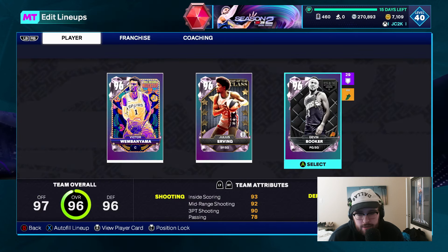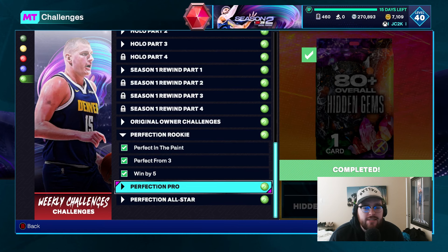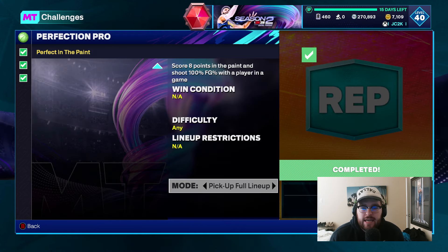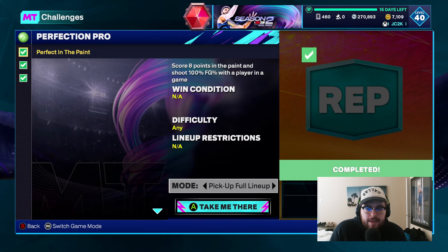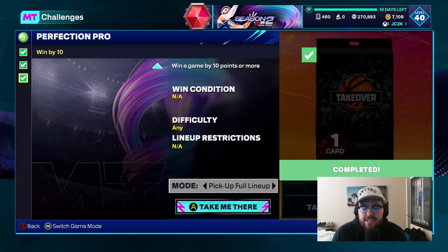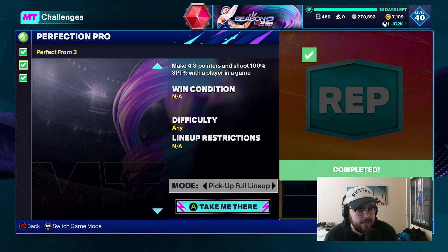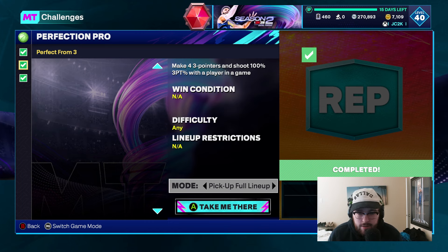For me, the lineup I used was Dr. J and Devin Booker, which is always nice. The second set of challenges is basically the exact same: score eight points in the paint and shoot 100% from the field, make four three-pointers and shoot 100% from three, and win by 10 points or more — just doubled. This technically took me two breakout games, because in the first one I missed my second three-point attempt with Devin Booker, so I quit the game and played another one and got it done immediately.